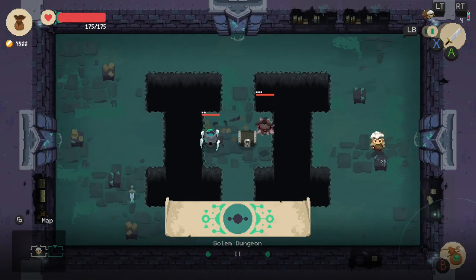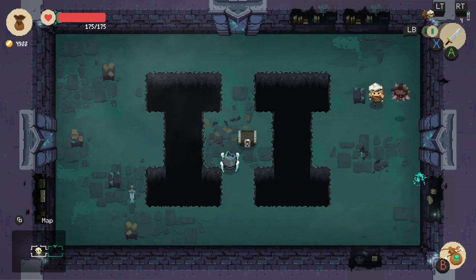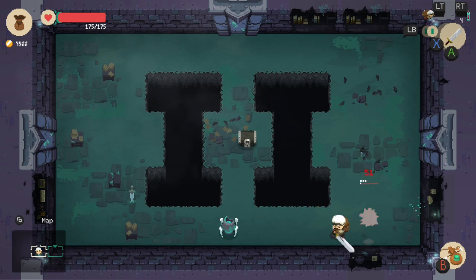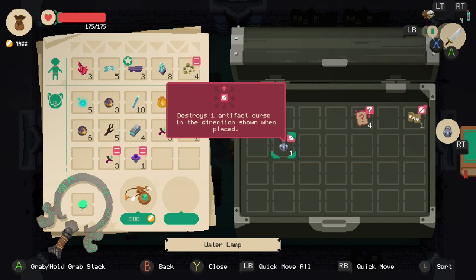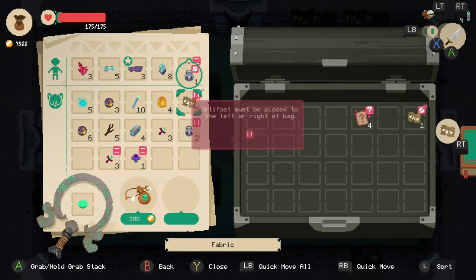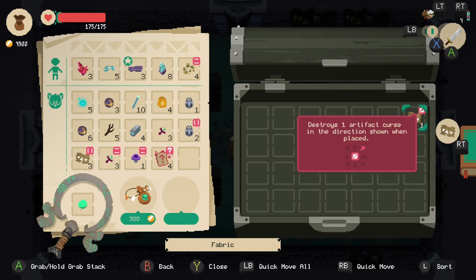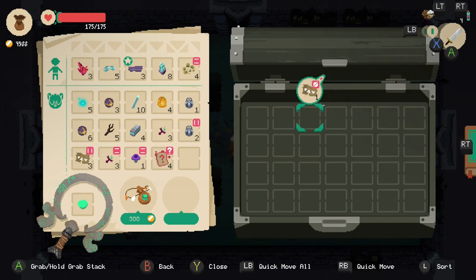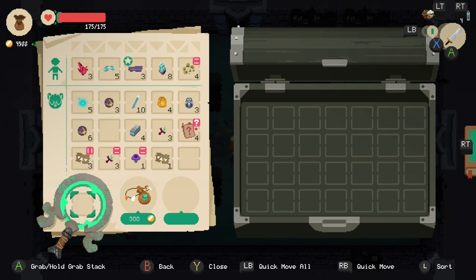Oh no, I don't like this little guy. There we go — I don't think I got hit there, so that was nice. Let's go ahead and open this chest: destroys one artifact cursed. I'll take that — destroys one artifact curse when placed in the direction shown. So now I can stack like with like and free up a slot. Man I am getting full.